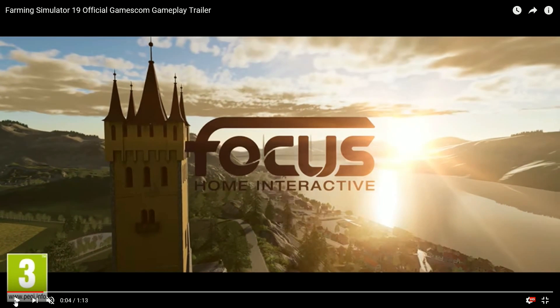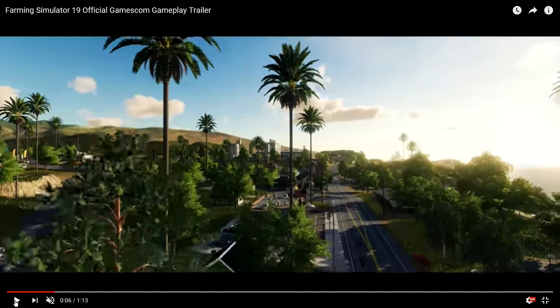This map here is the European map - we'd had another look at that already. It is in development stage. And this here, I'm assuming is the Estancia Lepacho map that's been reworked a little, because of the palm trees and everything. As far as I know we've got three maps: one in the mountains in Europe, one in the US, and then the Estancia Lepacho map that's been redone for FS19.